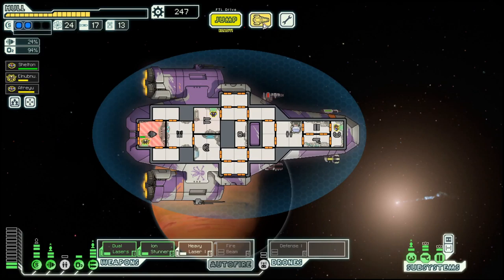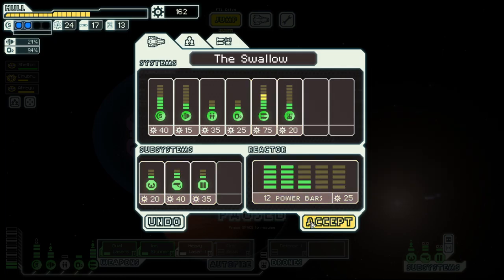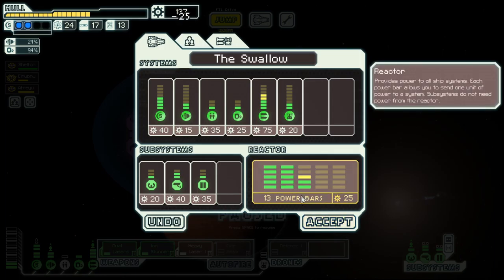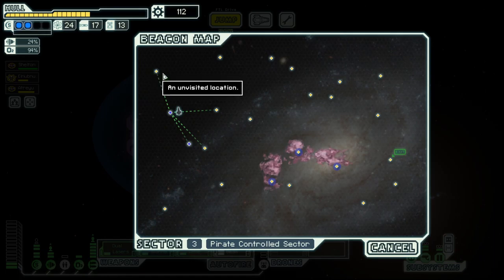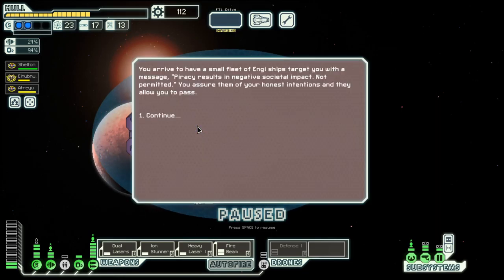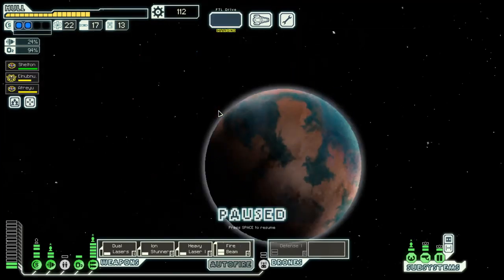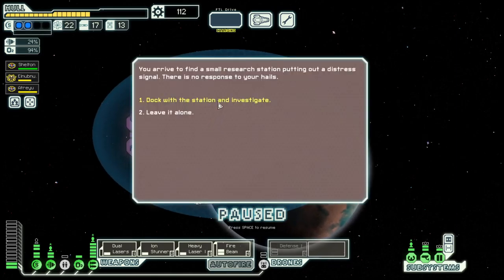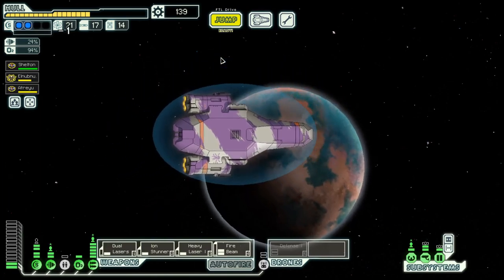No store in sight. Maybe let's have a bit more weapon slots here. Power. We will not go there — that's a dead end. Let's go here instead, where we find nothing. And let's go up here. There's a store. Let's go there.